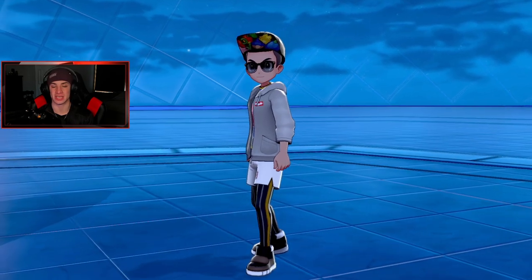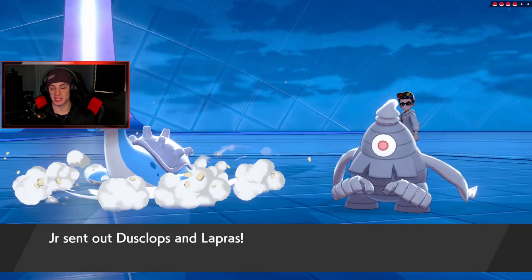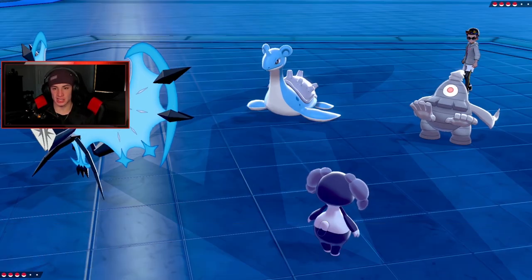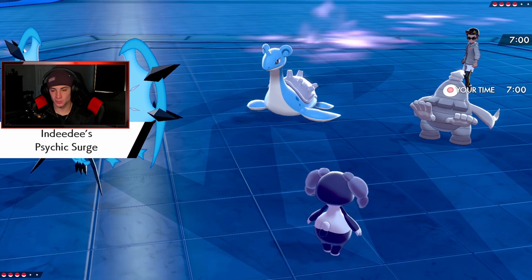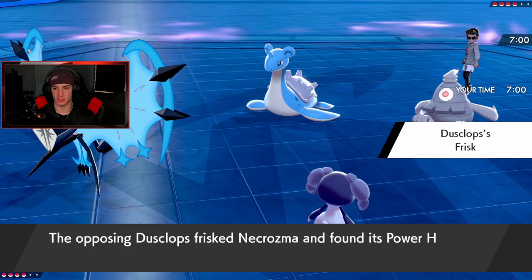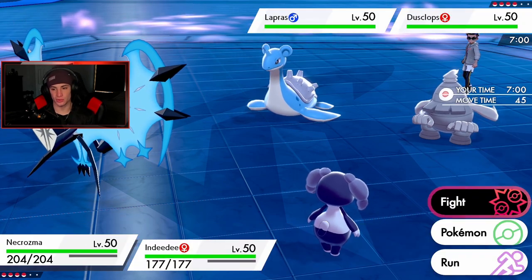I think Calyrex-Ice and Calyrex-Shadow are the strongest Pokémon in the game right now, along with Kyogre and Groudon — they control weather easily and do massive team damage. He's going to lead Dusclops and Lapras. I might need to adapt here — is he going to Dynamax? I think he sets Trick Room himself, so I won't waste a turn setting my own.